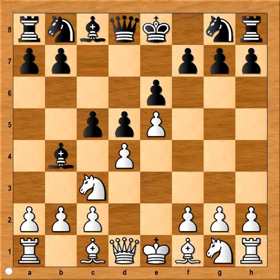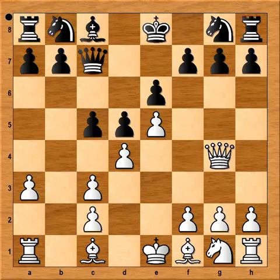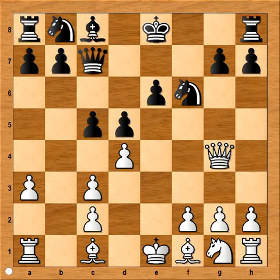Black played c5. a3 attacking the bishop. Bishop takes knight and pawn takes bishop. Black played queen to c7. What is the purpose of this move? Well, if white plays queen to g4, attacking pawn on g7, then black would play f5. Now queen is defending the pawn. And if white takes en passant, then knight takes on f6, and black is okay.